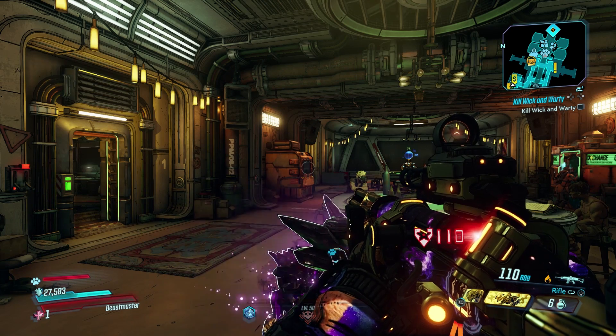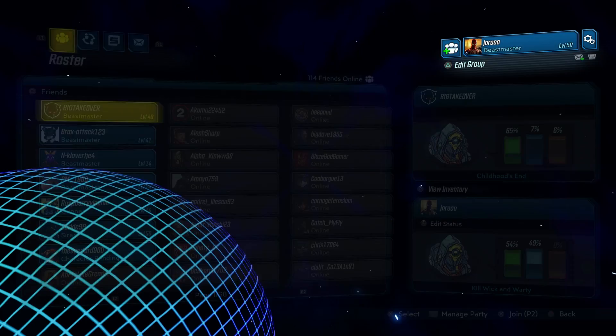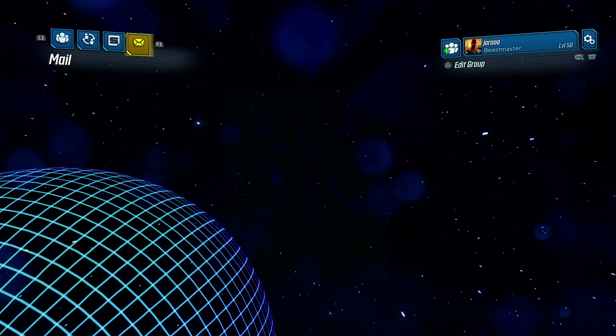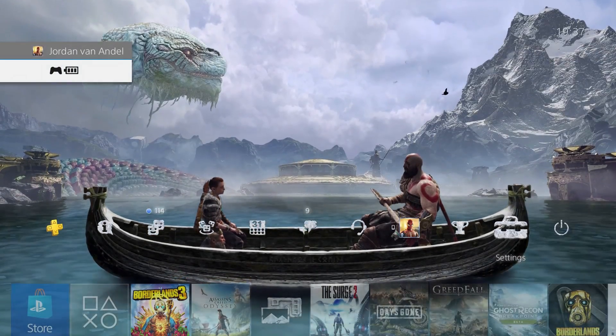First up, you want to make sure that you boot up the game with an internet connection so you can see the email that contains the golden keys. But before you redeem these keys, you actually want to turn off your internet connection.